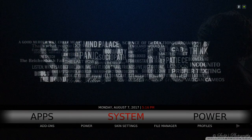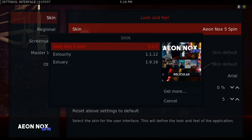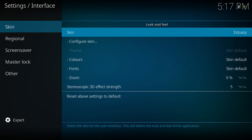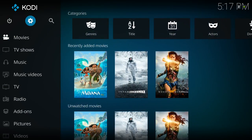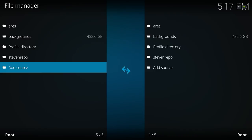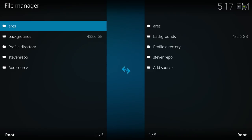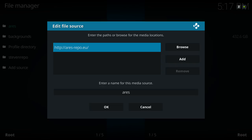Let me show you how to install this build. There are two ways: through the Ares Wizard and through the Steven Wizard. Go to Settings, then File Manager, then Add Source. If you want to use the Ares Wizard, the source you'll put in is: http://ares-repo.eu — I've named it Ares. Then hit OK.